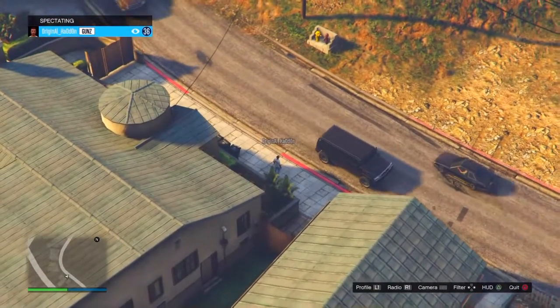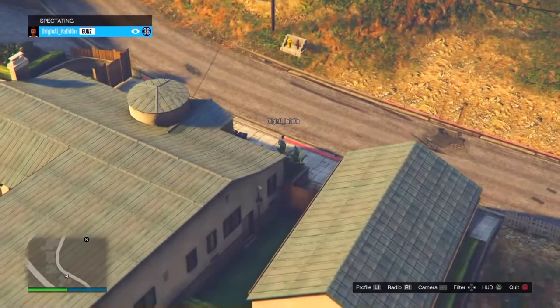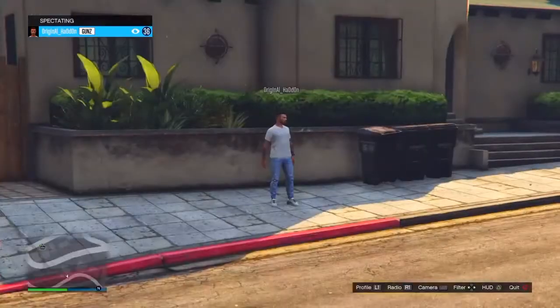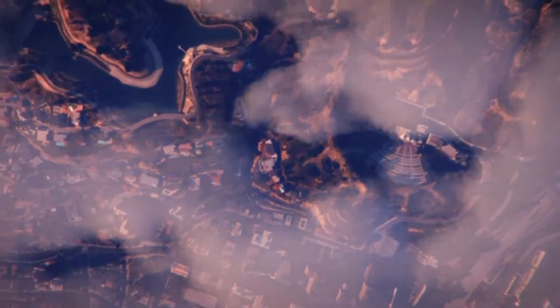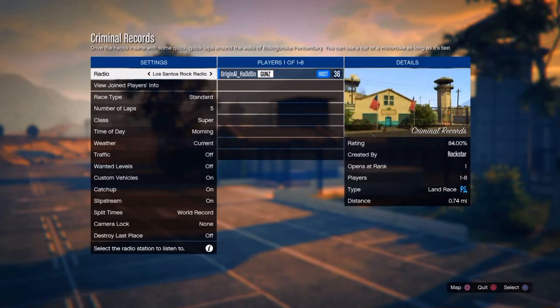Now you're going to see this screen. Once you are at this screen, keep it like this. You want to wait until the perspective of your camera is in third person — I have that right now. Once you've got that, tell your friend to go to the Start menu, go to Online, Jobs, Play Jobs, Rockstar Created, Races, and then Criminal Records.